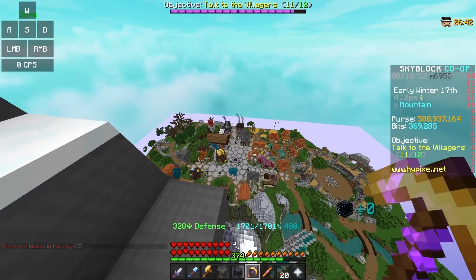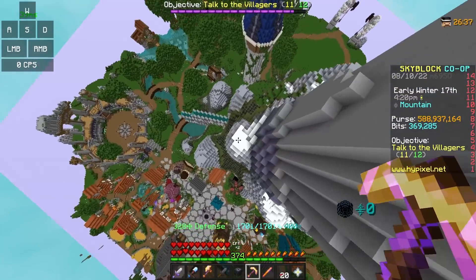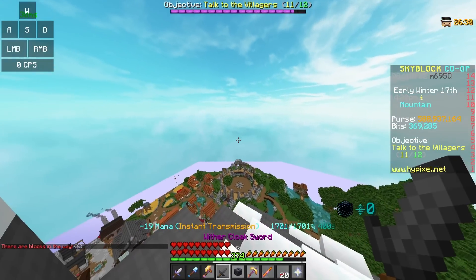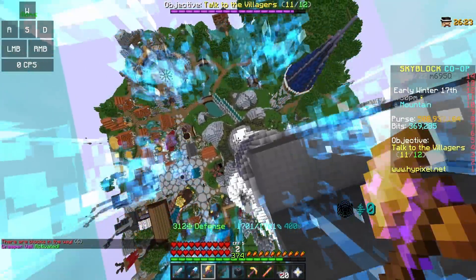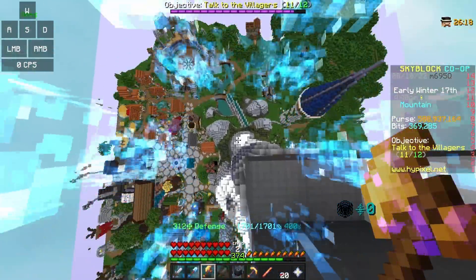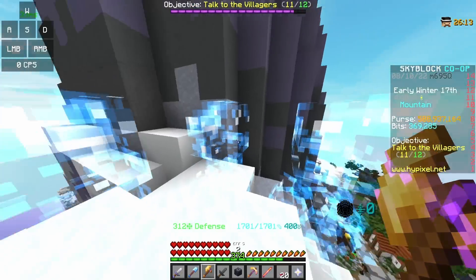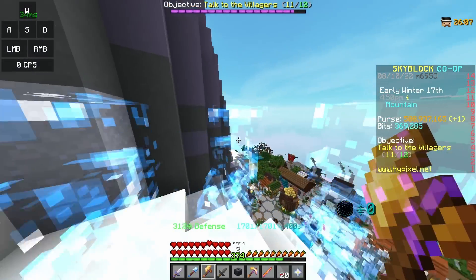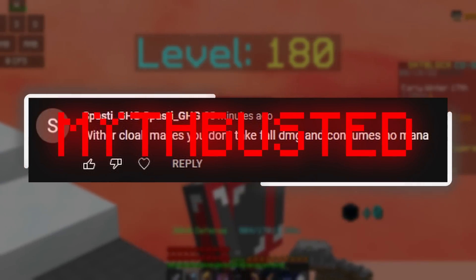Let's test it out. First without the Withercloak — if I drop down from here to this snowy area, I take around 4 hearts of damage. Now we're going to use the Withercloak, and we have 1,701 mana. If I drop down here, I should take no damage and keep my mana if this is correct. It looks like the ability just didn't activate — I still took the damage, even though I had my Creeper Veil up. I guess it just doesn't work on fall damage, so myth busted.